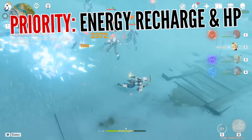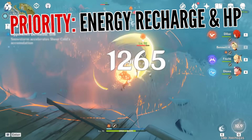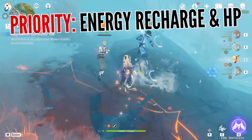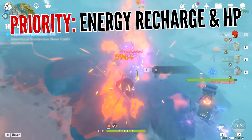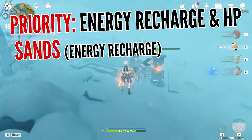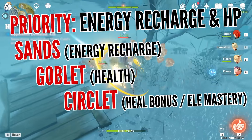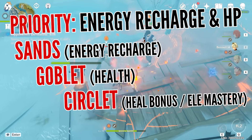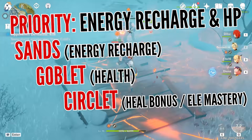And this brings us to his stat priority. The best thing to focus on would be energy recharge along with health. This accomplishes 2 goals: you activate your bursts more often, and the heals you provide for your team are stronger since healing scales directly with Bennett's maximum health. If you want him to be absolutely dedicated to keeping the team alive and providing bursts as often as possible, go for energy recharge on your Sands, health on Goblet, and healing bonus or elemental mastery on Circlet. Just keep in mind this will essentially make Bennett's own damage non-existent, so if you prefer him to deal more damage, use a mix of attack and elemental damage bonus artifacts.